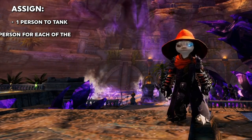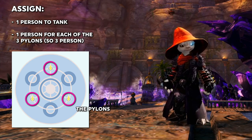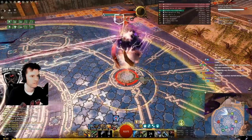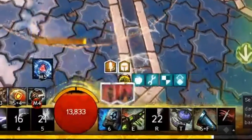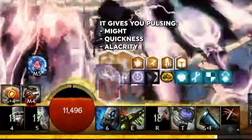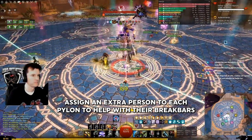Before starting, decide on one person to be the tank and assign one person to connect to each of the three pylons. The most popular choices for pylons are scourges or deadeyes. The pylon stings but gives you boons, so take the lifesteal traits to heal through the damage. In addition to the pylon person, assign at least one additional interrupter at each pylon to help with the break bar.